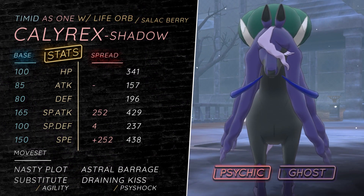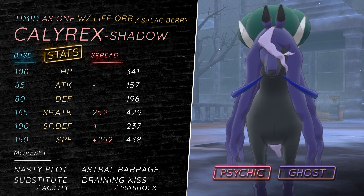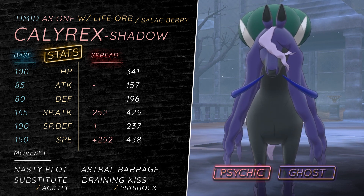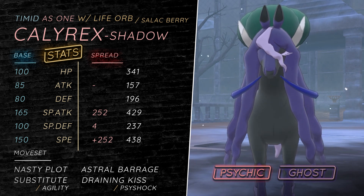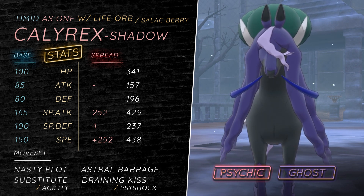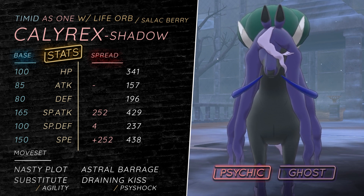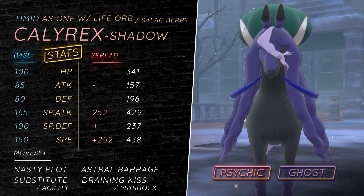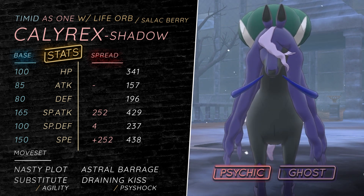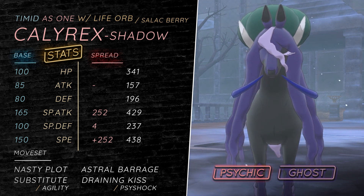Last but not least, we have either Substitute or Agility with Nasty Plot. If you use Sub Nasty Plot, that allows you to ease prediction. Sub Nasty Plot should basically always be running Draining Kiss — you need a way of dealing with Pokemon like Tyranitar as well as Yveltal in the tier, Dark types in general, and Urshifu Sucker Punch. With Nasty Plot when you're at plus two, you have a stronger Draining Kiss, and that's cool because you can actually make more subs after.